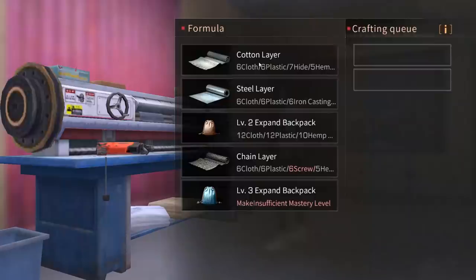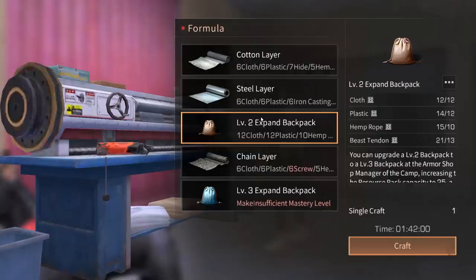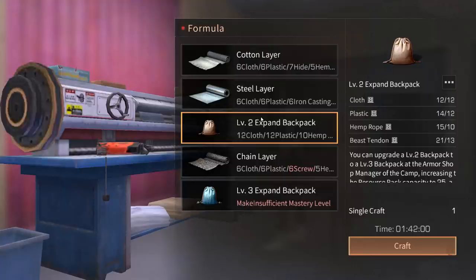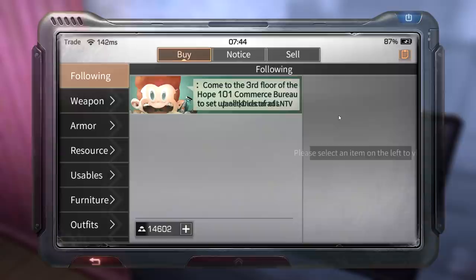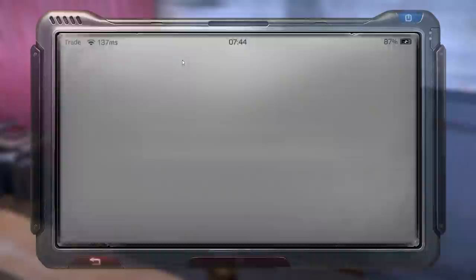I'm going to make my armor modification now. Oh, we can make a level two backpack — that might be a good thing to make. Let's actually go for the backpack first. We need four more plastic for this. That's going to take some time to gather for armor mods — chain layer and steel layer will also require plastic. Nothing really happening in the market, some people selling uzis.